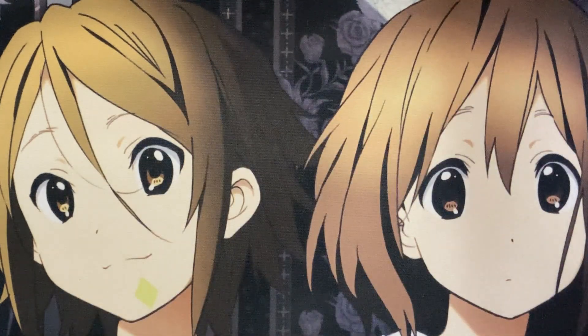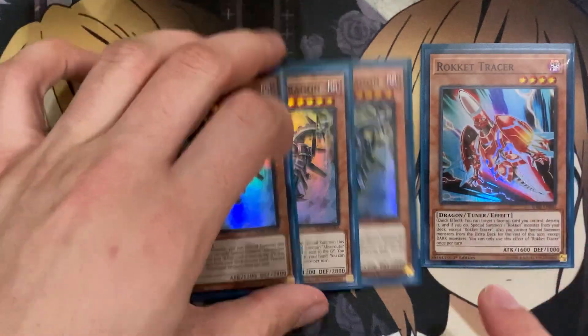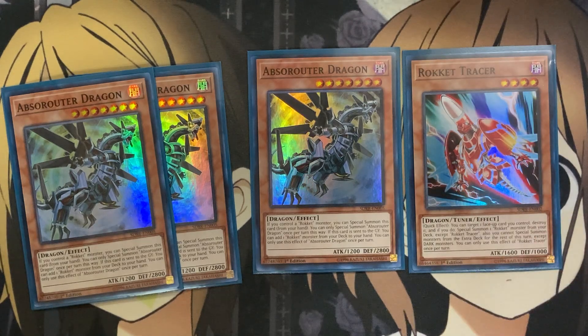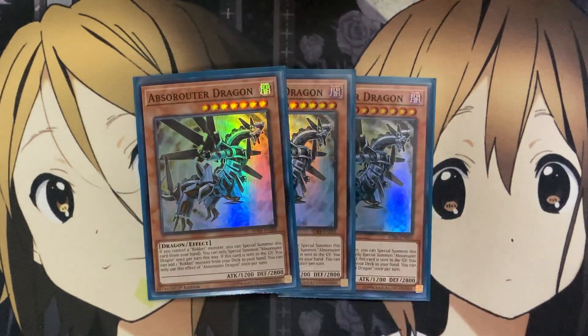I also run three Absa-Router Dragon. If you control a Rocket monster, you can special summon this card from your hand — once per turn. If this card is sent to the graveyard, you can add one Rocket monster from your deck to your hand. The best setup is to summon Rocket Tracer, special summon Absa-Router Dragon since you control a Rocket monster, then use it as the target for Rocket Tracer's destruction, sending it to the graveyard to add another Rocket monster. It's also great with Foolish Burial for additional searches.